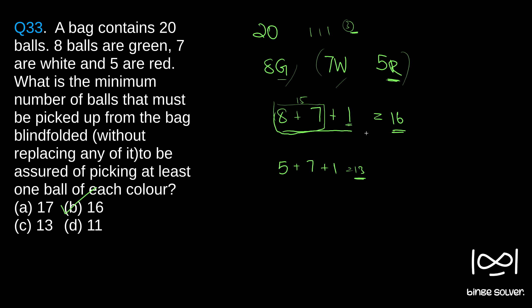This is how you find the worst case scenario. So 16 is the worst case scenario — the minimum number that we should pick, or the maximum number we should pick, to be assured that we will get at least one ball from each color. Solution to question 33 is B, 16.